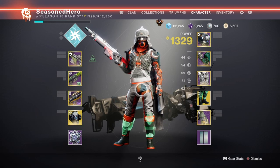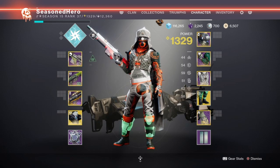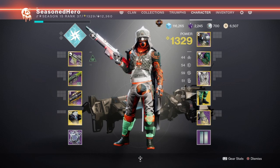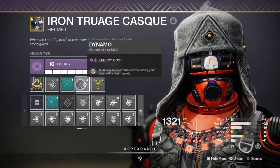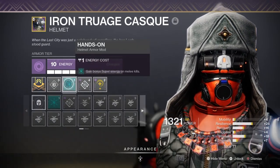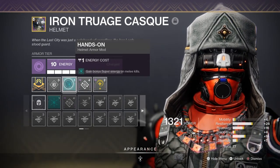For stats, I plan to focus effort across the board for best performance. Elemental Wells play a key role in the build, offering ability energy back upon activation so we don't need to fully maximise individual abilities to keep it sustainable. The main areas to focus on are Intellect and Strength. Intellect at 60 provides a rapid cooldown during normal play, and with mods like Dynamo and Hands-On available, we can further decrease the time it takes for our super to come online.